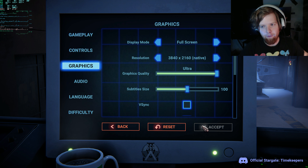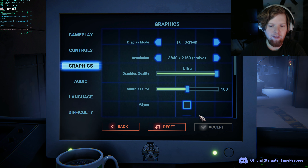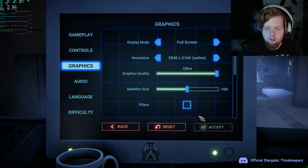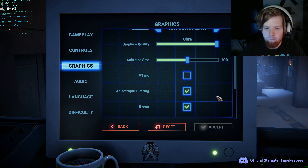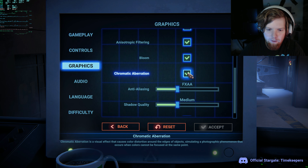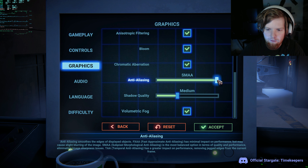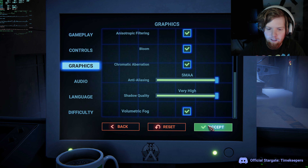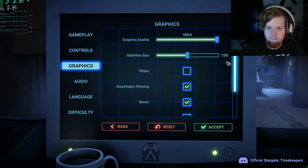For some reason my video overlay is not visible on the top right. Only when it flashes or if I do Alt-Z it's still there — it should be there when I'm done. I don't know why it's just messing up. So filtering, that's good. Bloom, yes. Let's go to the highest. Shadow quality highest. Fog. Okay, so this is maxed out.